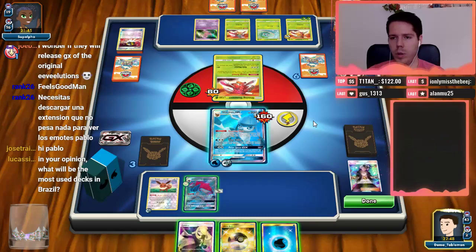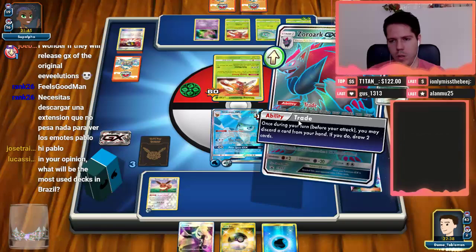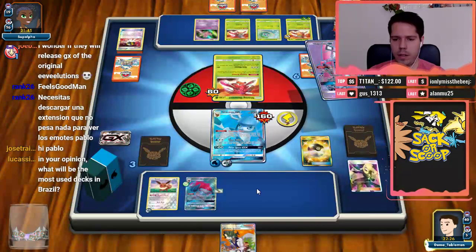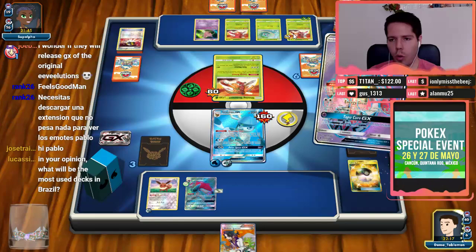We have a chance to GX knock out the Shining Genesect and thereby eliminate all the energy my opponent has in play right now. I feel like that's the right way to go. We got an Ultra Ball for Lele — assuming Lele is in there. The fact that we drew two draw supporters here is really bad. Lele for Guzma, we do have the Float Stone, and then Guzma — we're gonna GX the Shining Genesect.